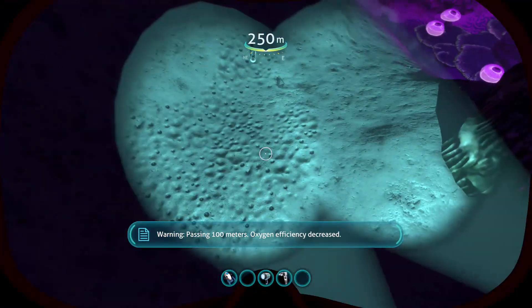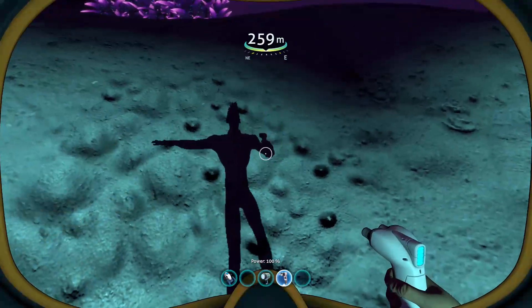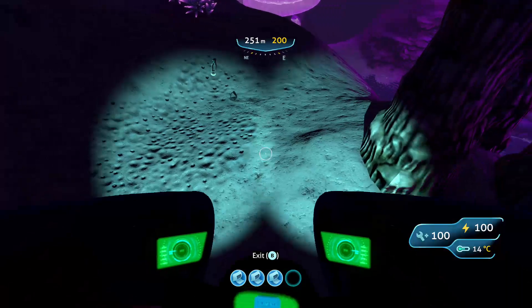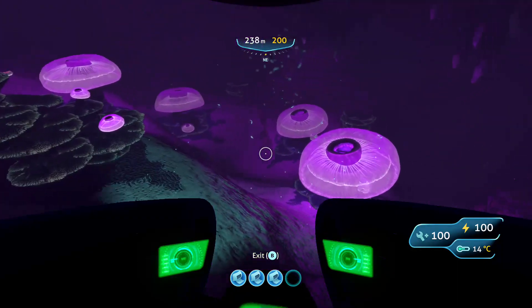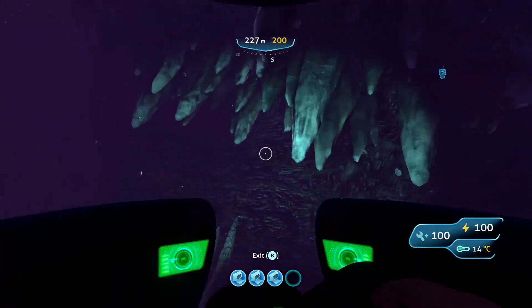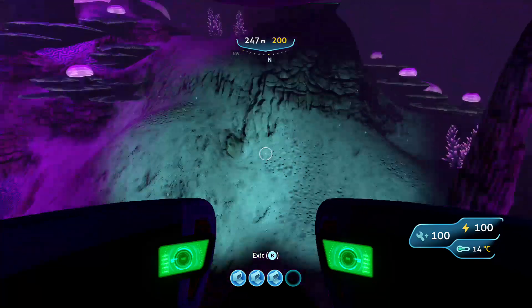Passing 100 meters, oxygen efficiency decreased. Passing 200 meters, oxygen efficiency greatly decreased. The power transmitters aren't showing the blue lines — that's quite odd. They were connected when I left the game last and before I started this episode. Must be a bug in the game. I loaded another save — I was trying to find one where I was deeper down but I didn't have one handy.